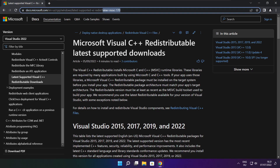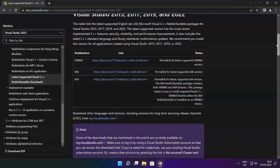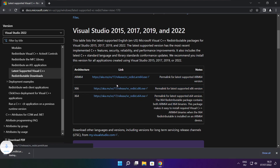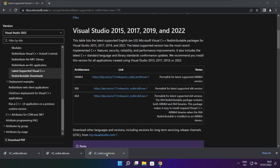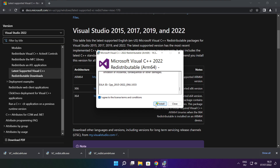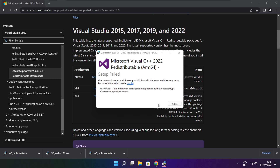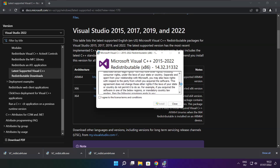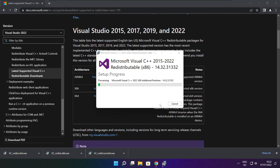Go to the website link in the description. Download three files. Install the downloaded files. Click I agree to the license terms and conditions and click Install. If it fails to install, no problem — repeat for the other. Click close.